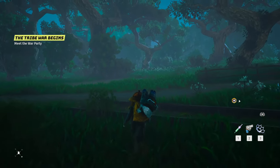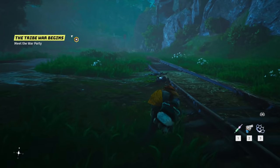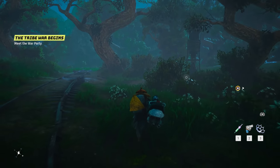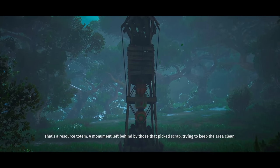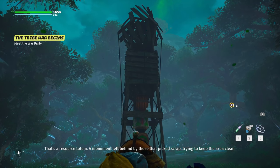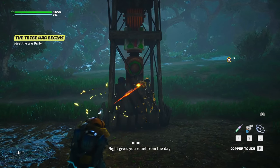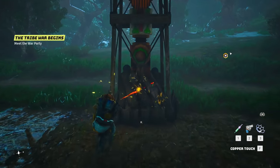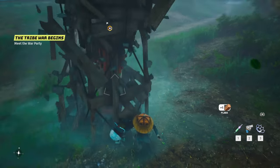This attack is one of my favorites - all you do is shoot twice, then hit F and it launches the fist at the enemy, which is super cool. What do we got over here? A resource totem - a monument left behind by those that picked scrap trying to keep the area clean. You found a scrap totem - bash it with your weapon to gather materials for crafting weapons. I have to get some planks.